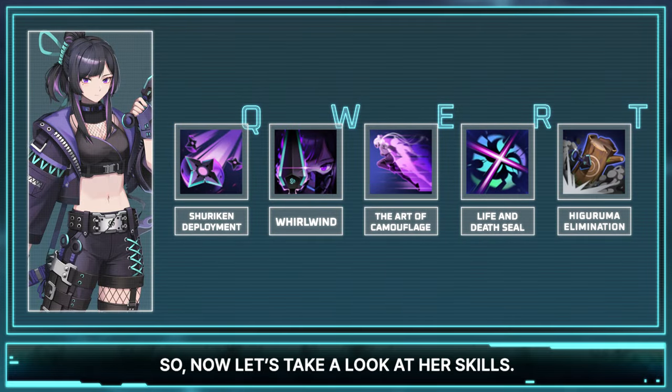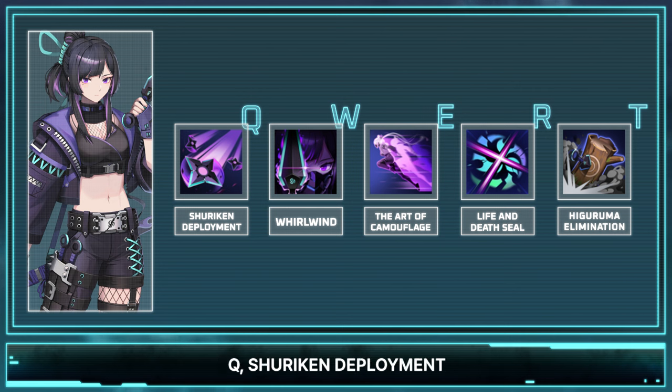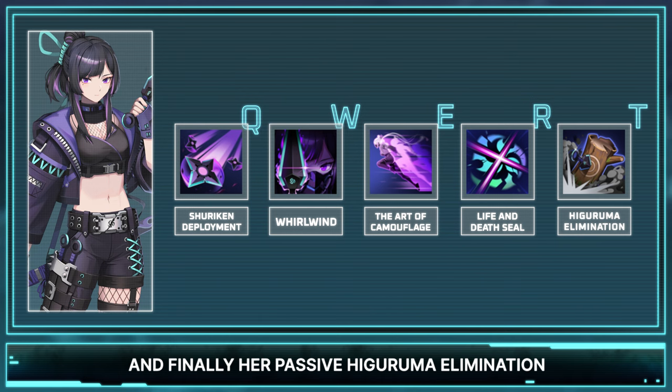Let's take a look at her skills. Tsubame's kit consists of her Q, Shuriken Deployment; W, Whirlwind; E, The Art of Camouflage; R, Life and Death Seal; and finally, her passive, Higuruma Elimination.